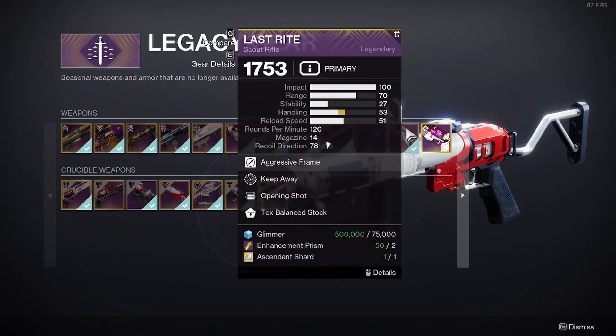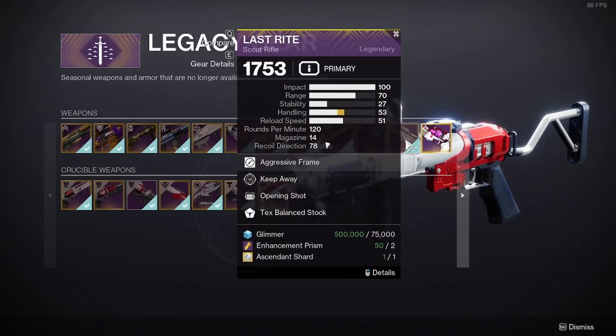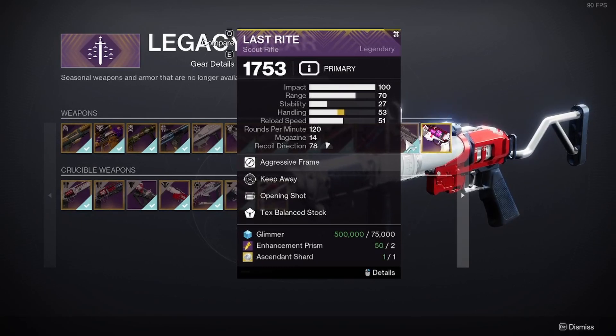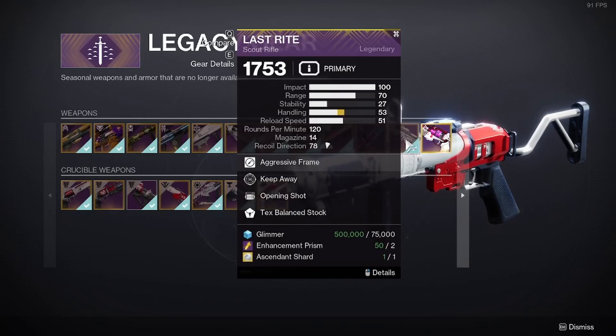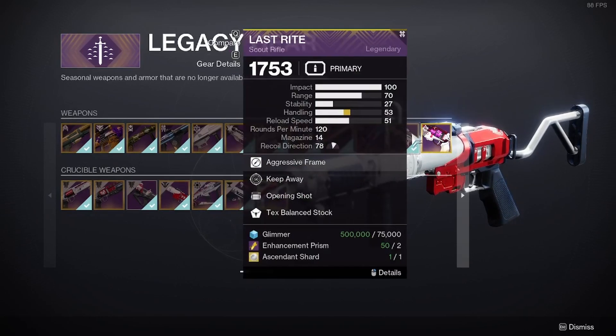Unless you go to the Exotic Archive — this is where you'll find it. You will need 75,000 glimmer, enhancement prisms, and one ascendant shard in order to obtain it.